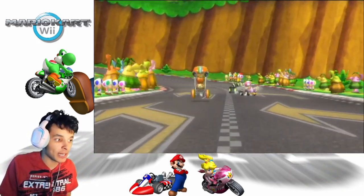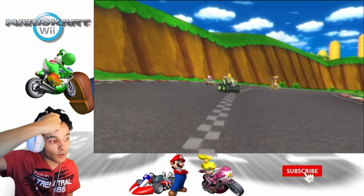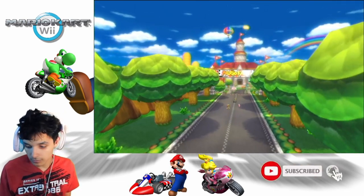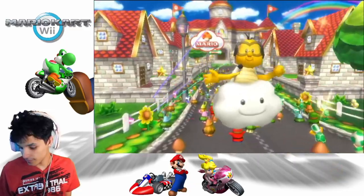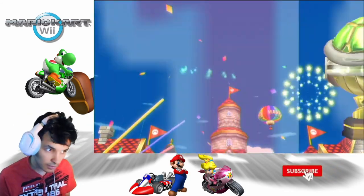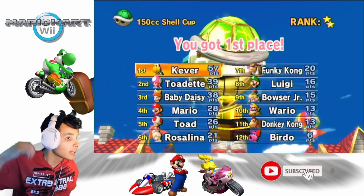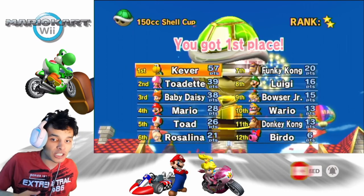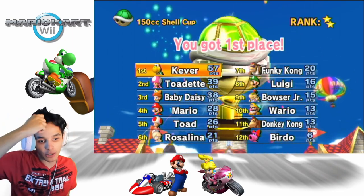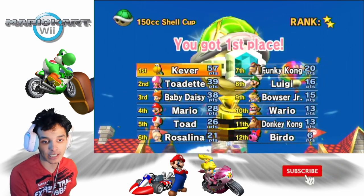Totette and the standings — if only that stupid blue shell did not hit me, I would have had that race. But it's okay. Another cup completed — two star. I would have had three stars if Totette didn't steal it. We'll call it an episode. That's going to be it for the 150CC Shell Cup. Next is going to be the 150CC Banana Cup. Thank you so much for watching — I hope you guys like, comment, and subscribe for more future content. Take care guys, be safe, and I'll get you guys in the next one. Goodbye everybody.